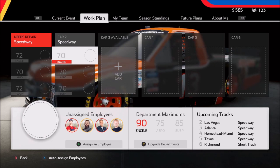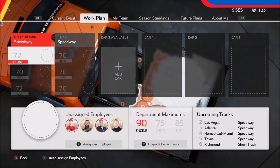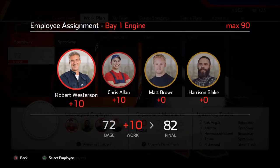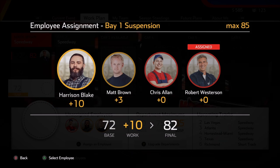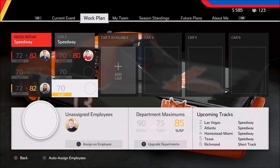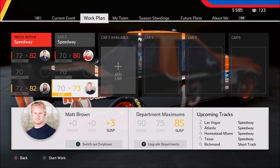Right now we have four employees and two trucks. Which one are we going to use? I'm thinking we can try chassis number one, though it says it needs repair. It's clearly going to be the best one overall, so we're going to try it. We'll put Robert in there, then suspension — that'll be Harrison — and that gets us up to 82. Pay close attention here: if using the chassis that needs repair ends up biting me and we have to use car number two, which won't have near the suspension, you'll know for your own playthroughs not to do this. All our employees are assigned.